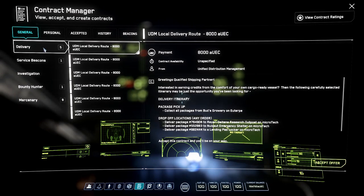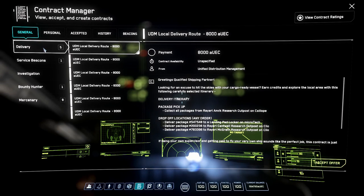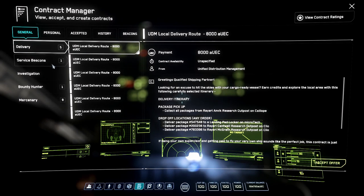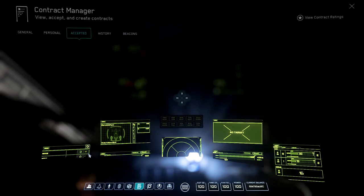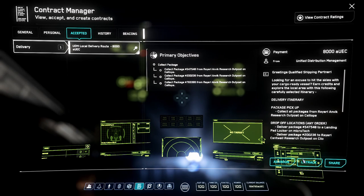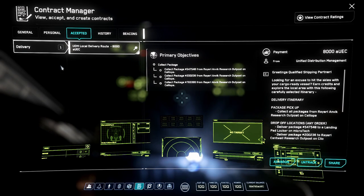So you're best off being a delivery boy for now. I'll go into future ways to make money in later videos and cover each of these professions in their own video. For right now, in your Mobi Glass go to the Delivery tab and click on one of the contracts — it doesn't matter which one — then hit Accept Offer in the bottom right corner. It'll take you over to your Accepted tab and show the jobs you currently have active. Sometimes they won't be tracked, but you can hit Track or Untrack to cycle through different jobs you have.